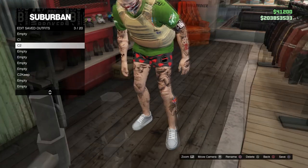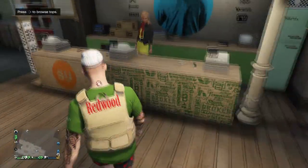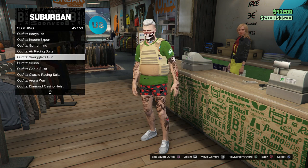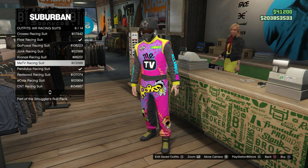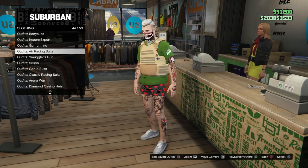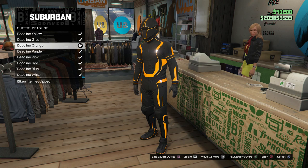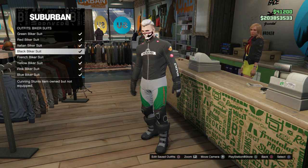If you want to change up the outfit a little bit you can put on some different shoes. For me I'm going to use the Deadline Orange shoes because they go pretty well with the gorger pants. You've got all the racing shoe categories here — ones you can't flip, other racing ones, and racing boots. But I'm using the Tron Deadline shoes as stated.